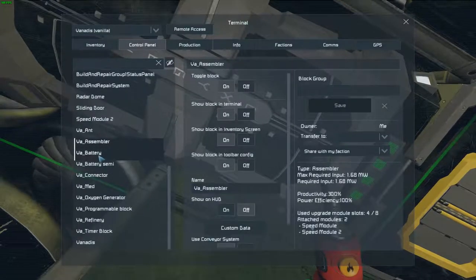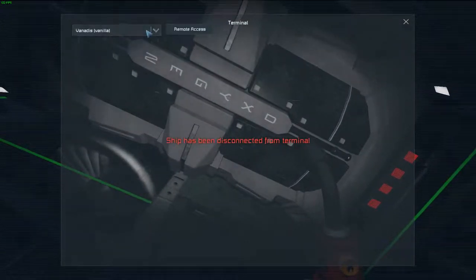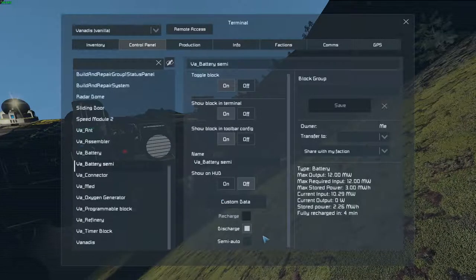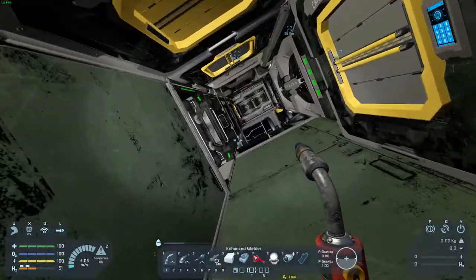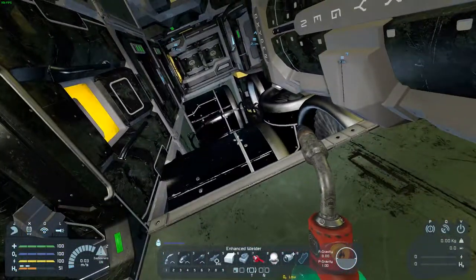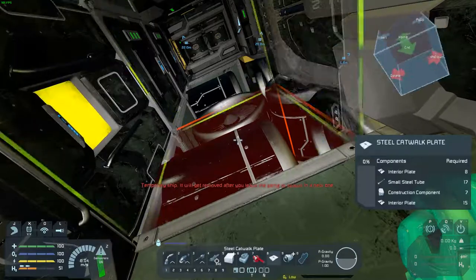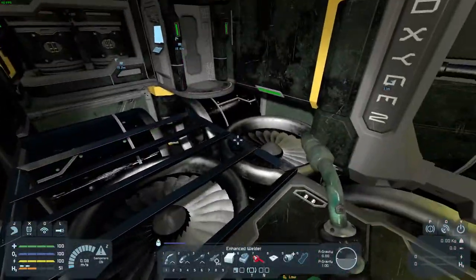Batteries. Oh god, wrong button. Better. Hey, my welder's kind of messed up. Fix the floor here — by fix, I mean just give me something solid to walk on. Yeah, that'll have to do.